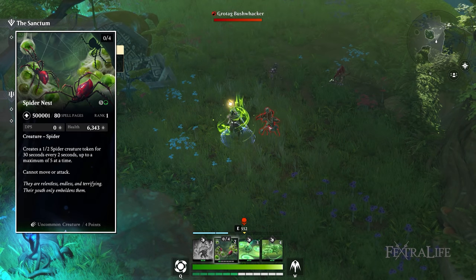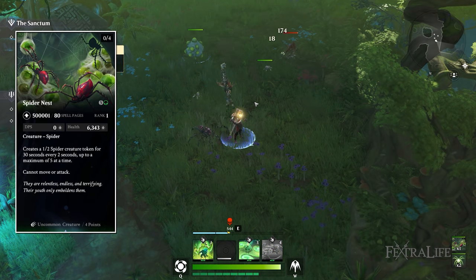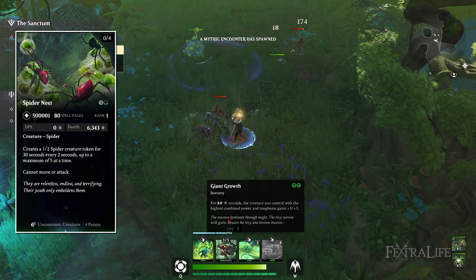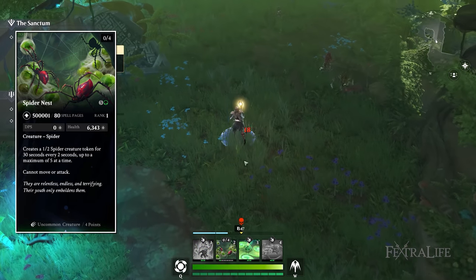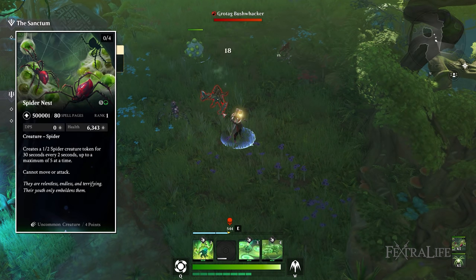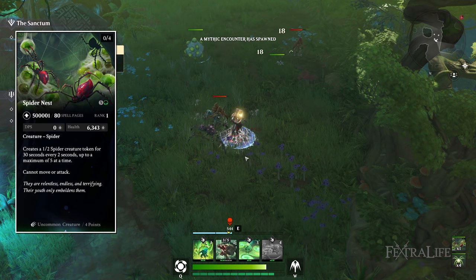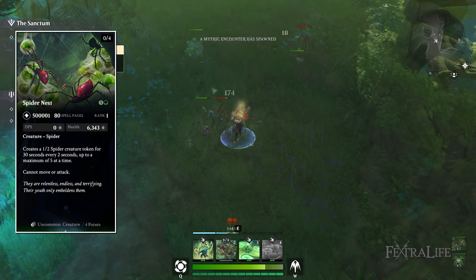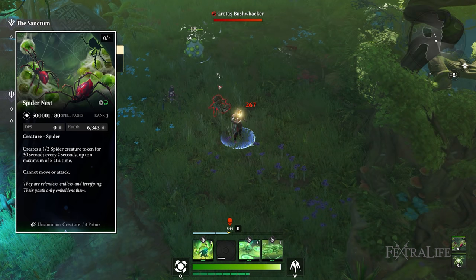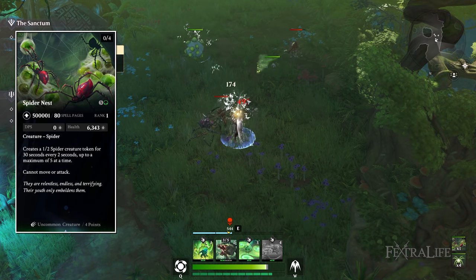Spider Nest might be my favorite creature in the beta so far. It throws a nest down on the ground that never moves but has health, and every two seconds it summons a 1-2 spider creature token that lasts for 30 seconds — they just keep coming. As long as you keep it alive it cranks out spiders continuously. In areas where enemies constantly spawn and run through, I think you could literally AFK farm with this — though I expect it to get patched to last maybe a minute or two instead.